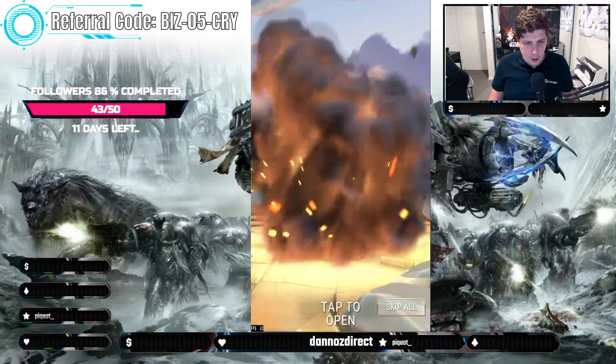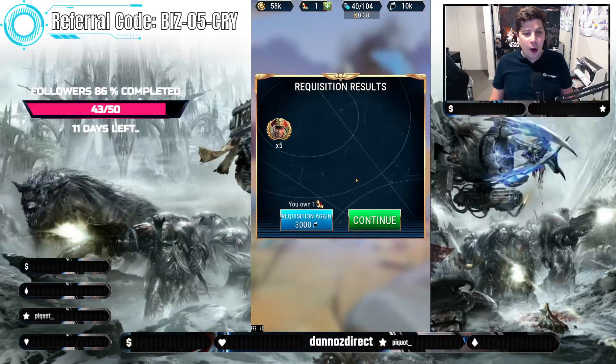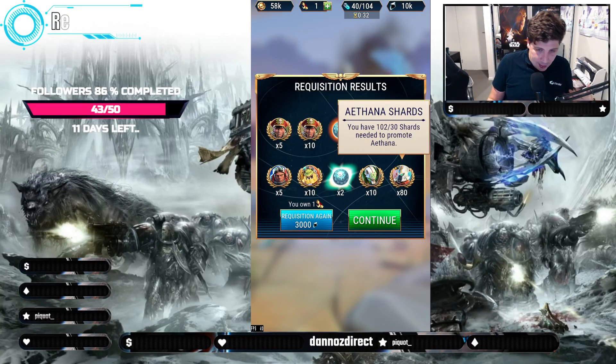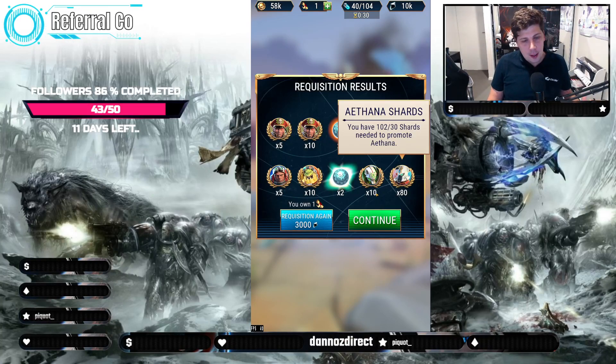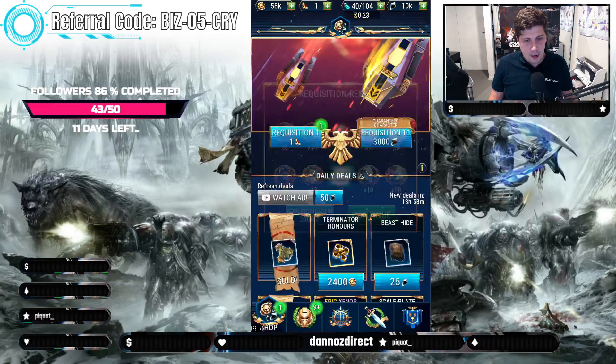Here we go. Drop. What do we got? Yes! I'm working on that character. I've started getting the gear up on them. Starting to work on my Eldar. I've got Eldron from the other big drops. So this is looking pretty good — then I've got Commissar Yarrick, which is going to be fantastic for me.